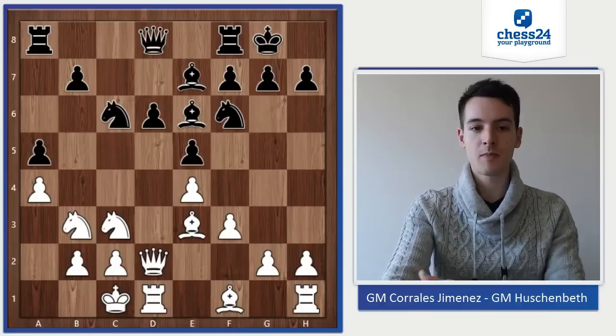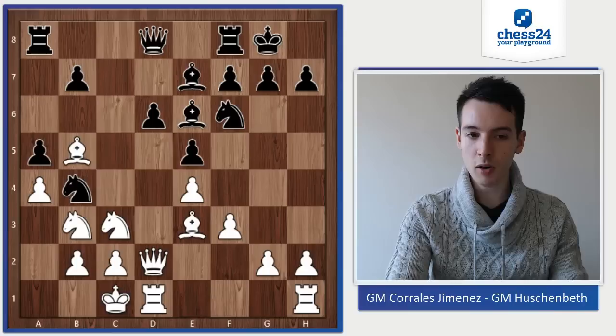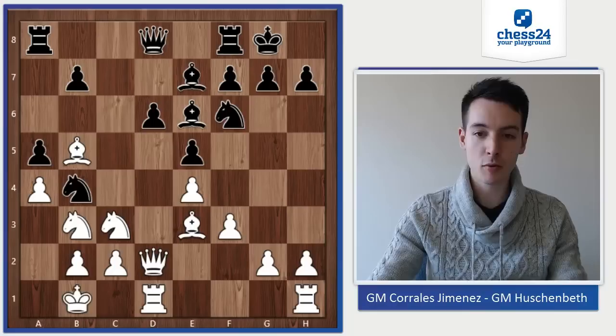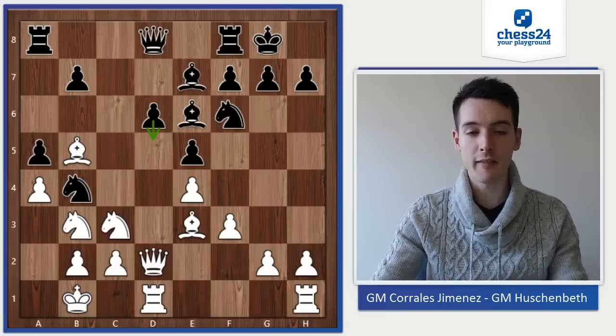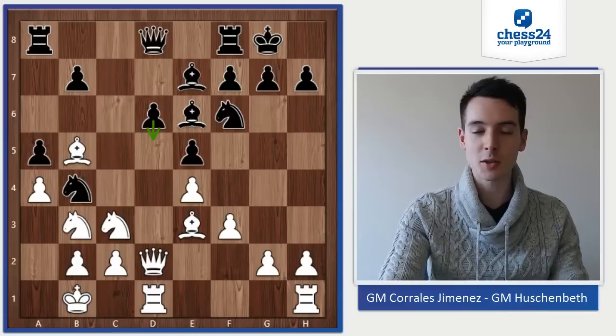I wasn't prepared for that, but wasn't too concerned because I thought that can't be the most critical way to play. Nb4, Kb1, and here now the first critical moment for me — how to proceed. It is very standard to at some point play d5, but I wasn't sure if it was the time yet. I should have played d5 actually. I played Rc8 first, but then white could have obtained the advantage.